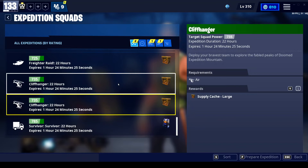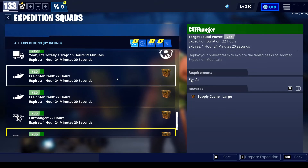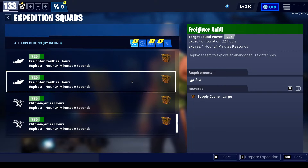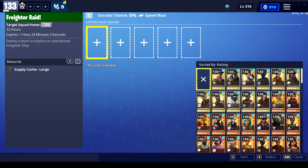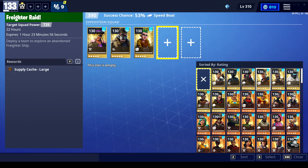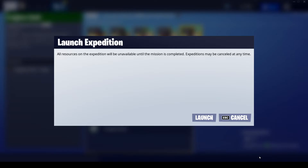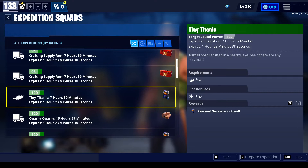Maybe we'll try this one. I just pick random heroes that you don't really use. Eighty-nine percent? That's not too bad. It's better if you have the bonus or something. If it's got a slot bonus, that really helps.